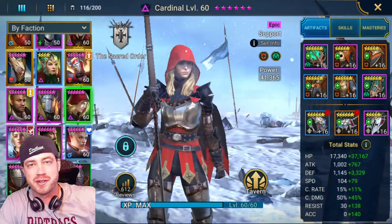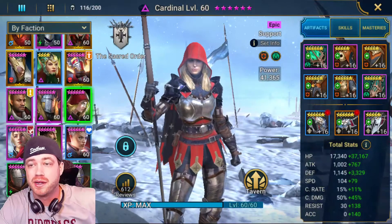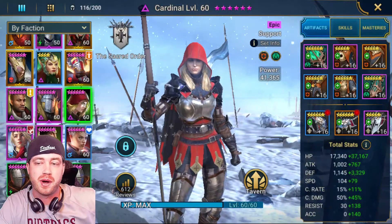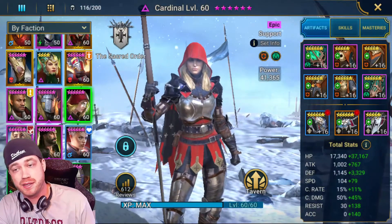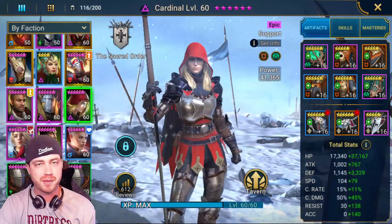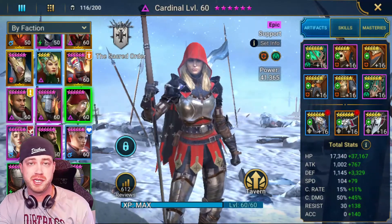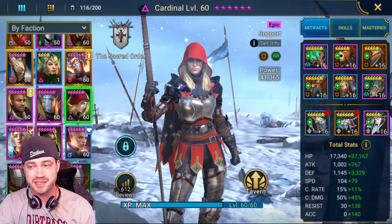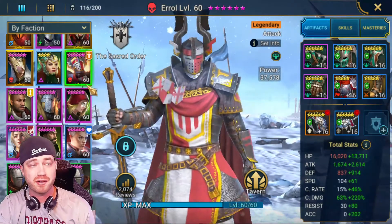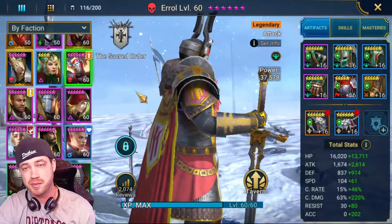What's up everybody, DirtbagGaming here, the channel for casual raiders. We are going over Faction Wars 21, Sacred Order. I was able to complete it finally, and I'm going to tell you the gear and the champions we used. You probably clicked on the video because you saw that there are no legendary champions used in this faction. I only have one legendary champion and that is Errol.